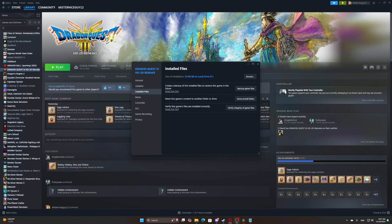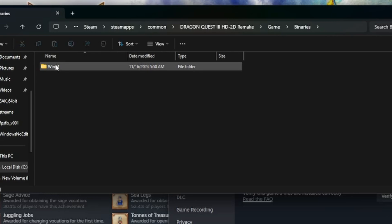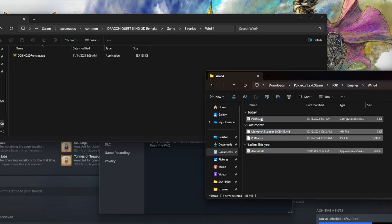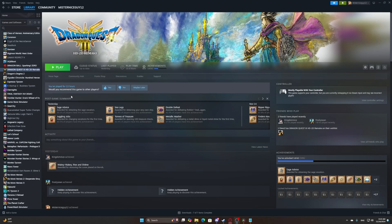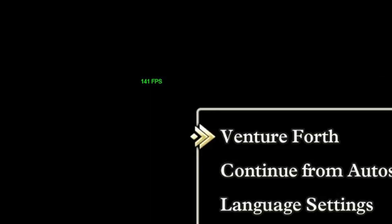Then go wherever you installed Dragon Quest III HD-2D Remake on your PC, click on your game folder, then Binaries, then Win64, and drag everything from the extracted file into that exact location. From there, launch the game to see if it worked. And from my perspective, it does indeed work — I'm running the game at 144 FPS.